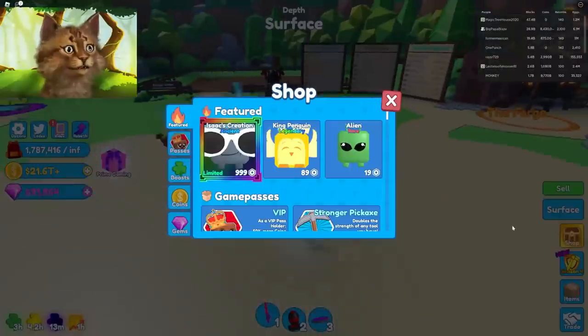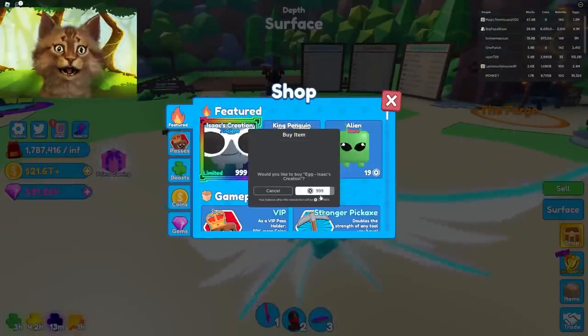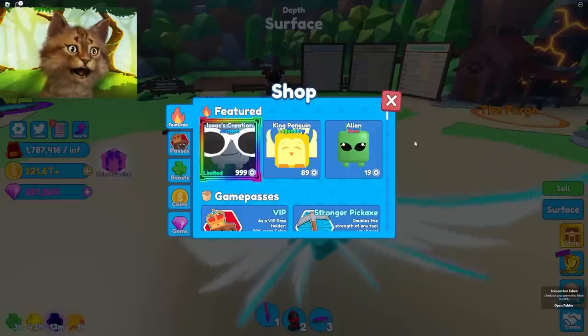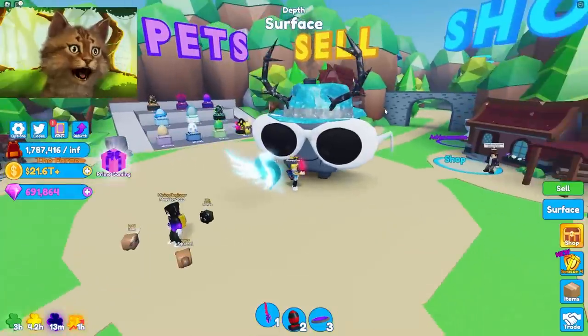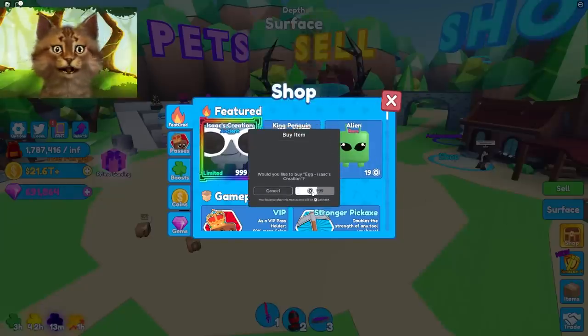What is this?! I'm buying this — Isaac's Creation! Dude, what is that? What is this? That is the best pet in the world! Obviously we gotta buy a whole team of these.